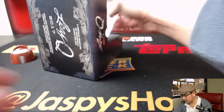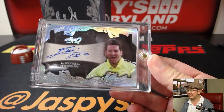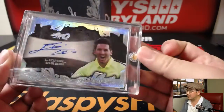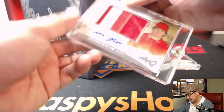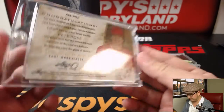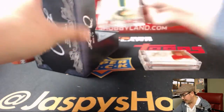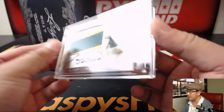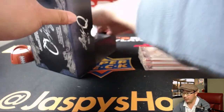All right, so the first one is — that's a good start — Lionel Messi, wow, very nice start. So there's Messi. Next one is, I've heard of this guy, Pete Rose, two color patch and autograph — old Pete himself. Next up we've got another old school ball player, Jose Canseco, three color patch, and this one's on card too. Nice Jose Canseco.